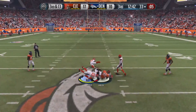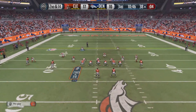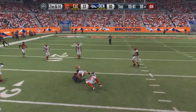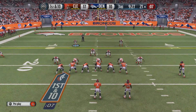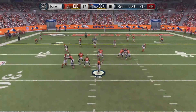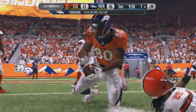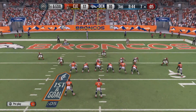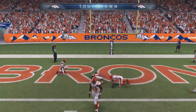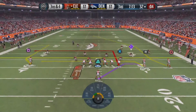McGloin finds Virgil Green over the middle for a big first down. On 2nd and 14, McGloin to the air and he finds Green once again. The Browns defense has had problems this preseason with tight ends through these first two games. McGloin goes back to the air and back to Rod Streeter for the first down — McGloin with almost 200 yards passing in this game. On first and goal he caps it off with a touchdown — I believe that is to Caldwell — and the Broncos have tied this one at 17 apiece.